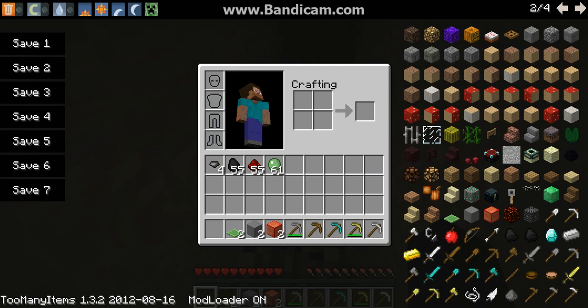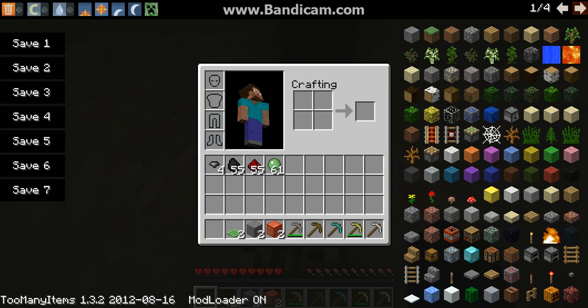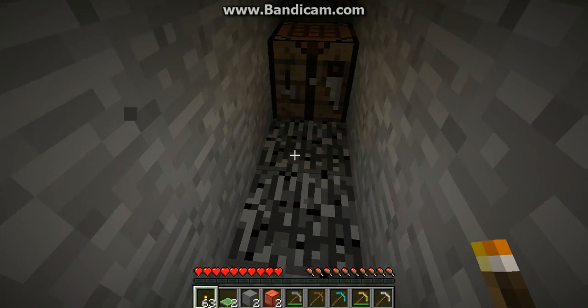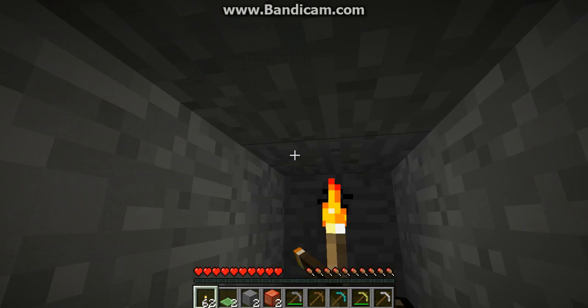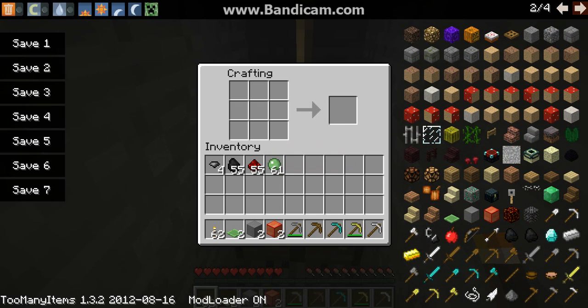And I need torches. It's placed on the torch — it's really dark down here. These — take some sticks.